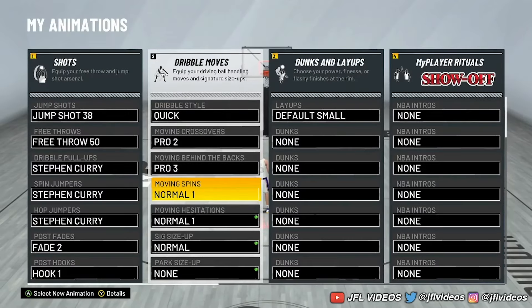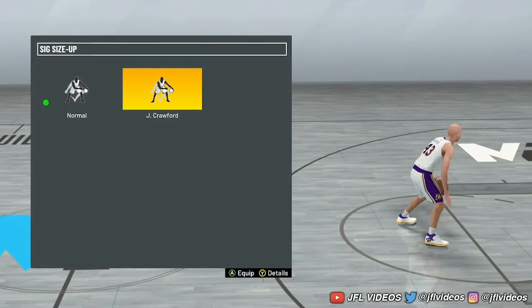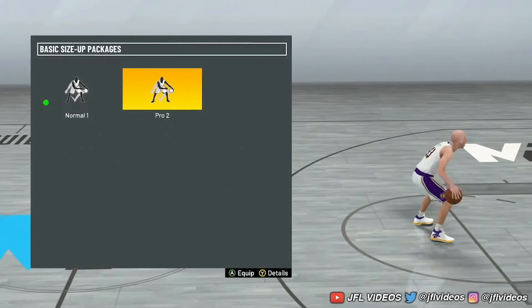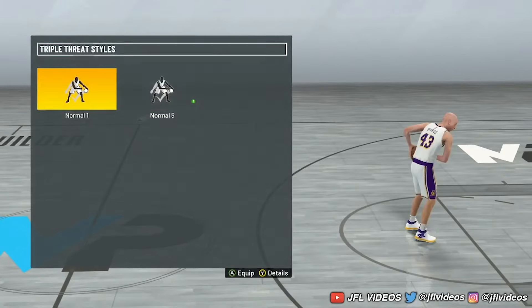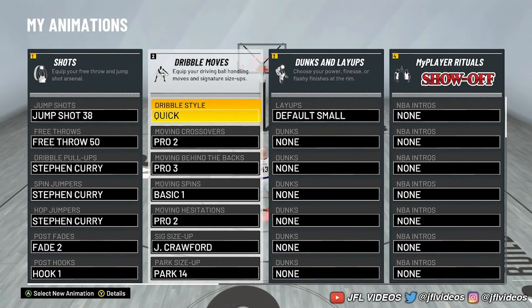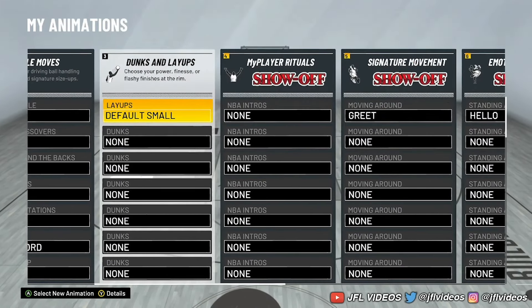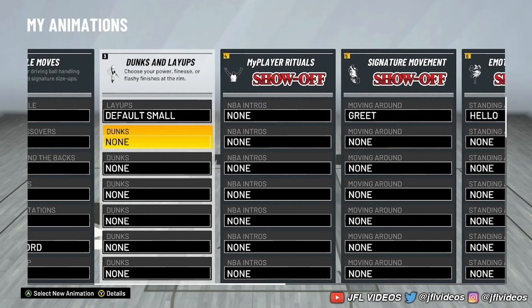It's all here — you can just equip them all. Moving spins, I got the basic one. Moving hezi, I got Pro 2. Size up, I got Jamal Crawford. Pro 2, 5 and 5. It's really simple — that's how you equip dribble moves, shots, any other animations you want. Layups you put right here, dunks you put right here. It's all on this screen.